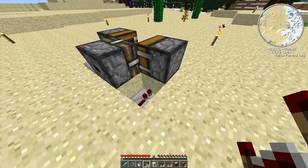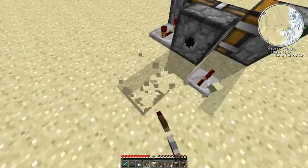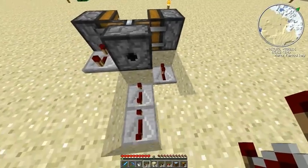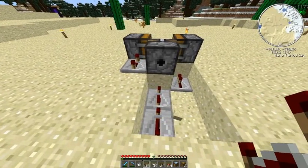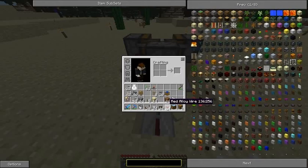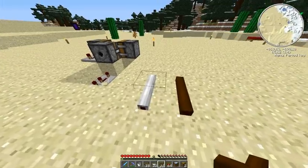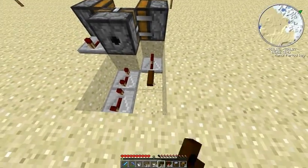It's easier to build this machine in a small space when you power the block beneath the deployer. Let's place a couple of these here and delay the block breaker eight ticks. The white insulated wire — or any color insulated wire — is great compared to the red alloy wire or redstone wire, since these don't interfere with each other and I can place them on adjacent blocks without them connecting.